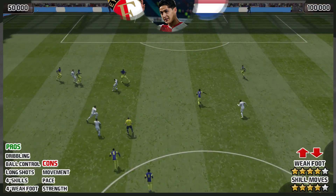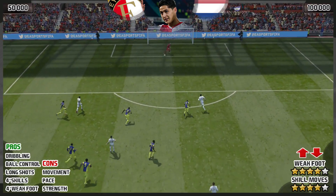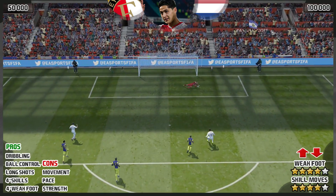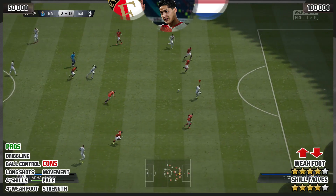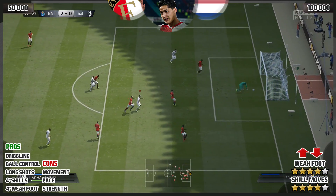In terms of pros, you've got his dribbling — it's fantastic — and you can add in his four star skills as well, which add to this guy's circus tricks. He's got a bag of tricks and he can just pull them out from time to time. And this next clip is just ridiculous.